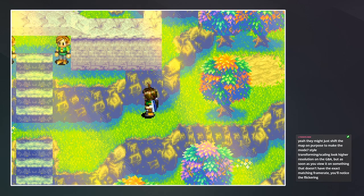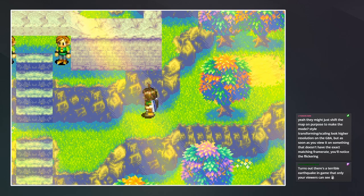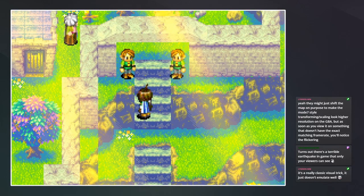They might just shift the map on purpose to make the Mode 7-style transform scaling look higher resolution on the GBA, but as soon as you view it on something that doesn't have the exact matching frame rate you'll notice the flickering. There's a terrible earthquake in-game only — if your viewers can see it, yeah, that must be it.